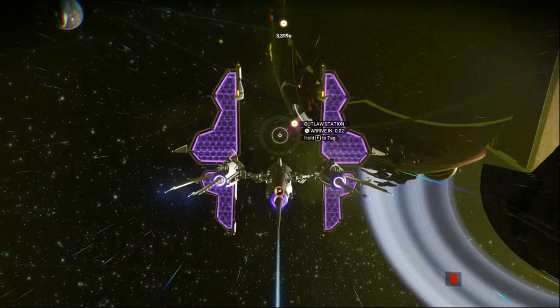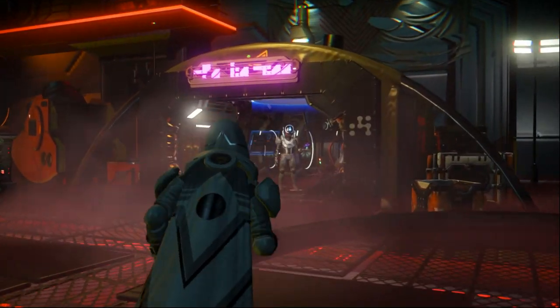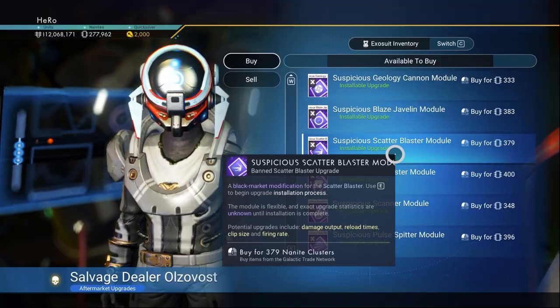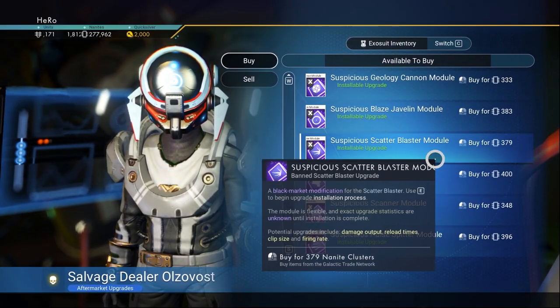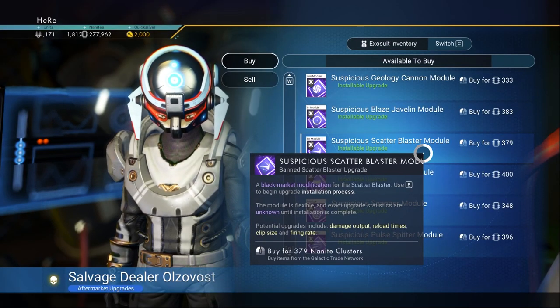When you get to the Outlaw Station, go to the illegal upgrade guy. We need to look for the Suspicious Scatter Blaster Module — you can see this one here. Let's buy it.